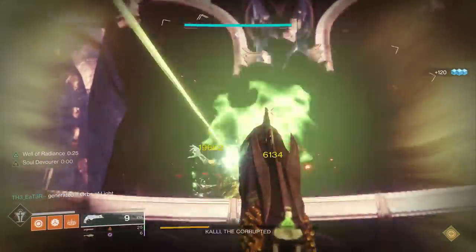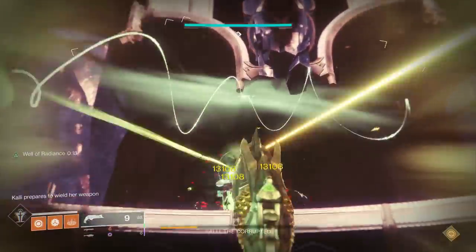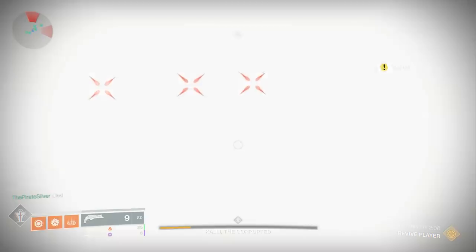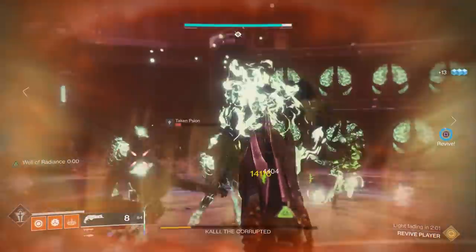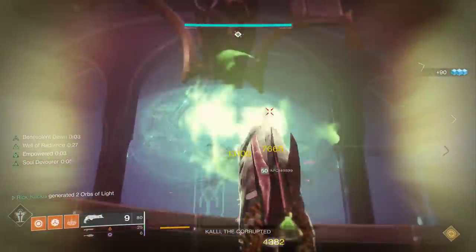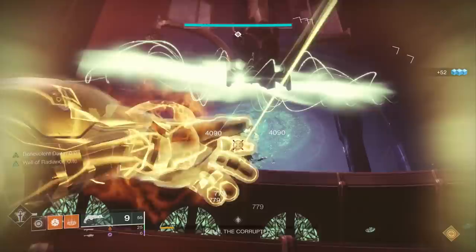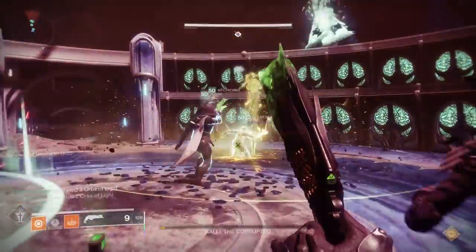We could have done a little better. We had two Warlocks both using Well of Radiance to keep it active, but during certain portions of the damage phase someone had to tether the adds in the middle to produce enough orbs — meaning if you kill one to get Soul Devour active it kills all of them, so we can't spread that buff as much as we'd like. We're able to almost kill her in two damage phases and a third to finish her off. You do have to be fairly close to her since she's always wriggling around.